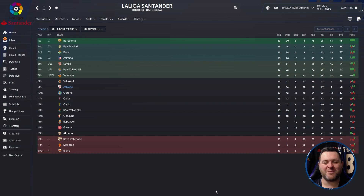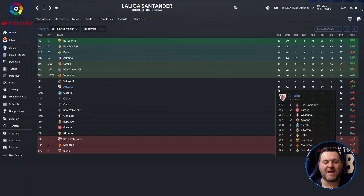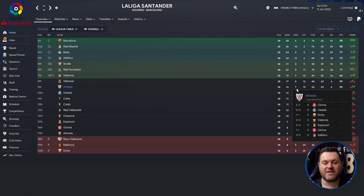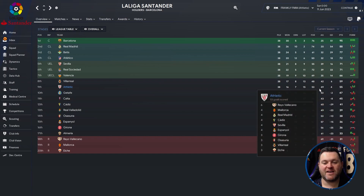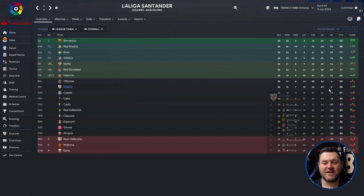Finally, we're off to Spain and La Liga, where we find Bilbao in 9th place. They played 38, won 16, drew 7, lost 15, scored 53, conceded 49, giving them a plus 4 goal difference and 55 points. That was 11 behind Valencia who qualified for the Conference League.